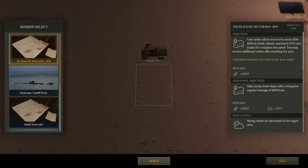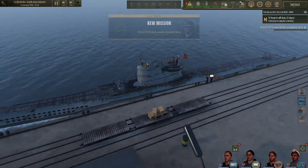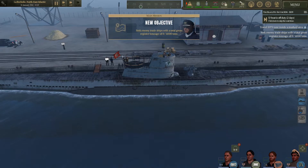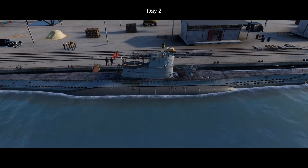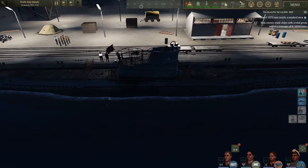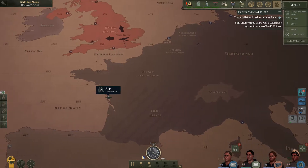I'll hit select here. Travel 1,070 nautical miles to the marked area. Sink trade ships with a total gross tonnage of 4,000 tons — that's about two to three ships. Let's fast forward time by two days so the food and stuff is all ready. And then press M key here — wow, this map has changed a lot. Maybe I should have done the tutorial.